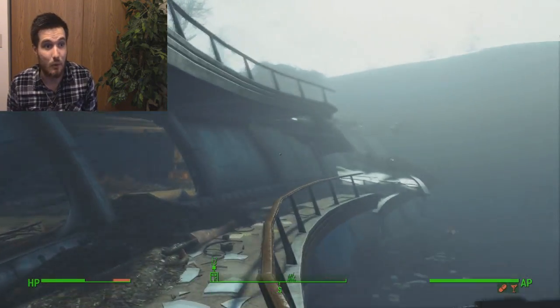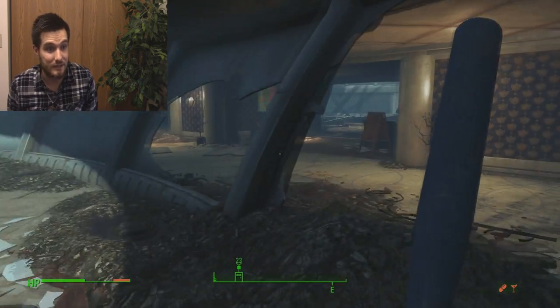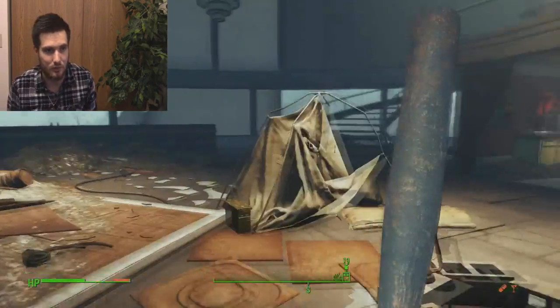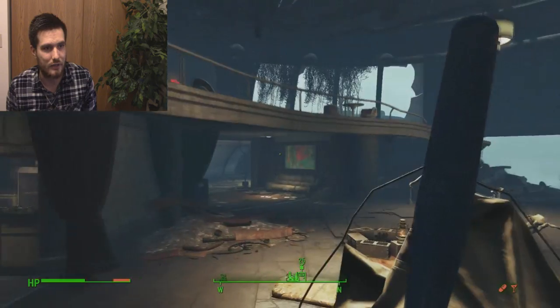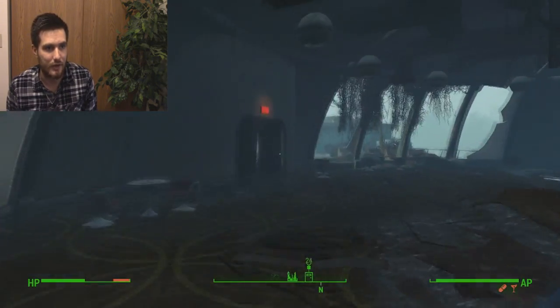Even this baseball bat — in case you're wondering where I got this blue baseball bat from — I found this inside the unmarked vault. This baseball bat is actually part of a quest inside there. It's about investigating a murderer, but I'm not going to spoil too much on that. If you're paying attention to where I'm going, we're at the top of the hotel now.